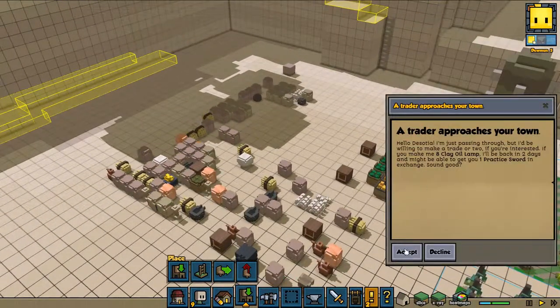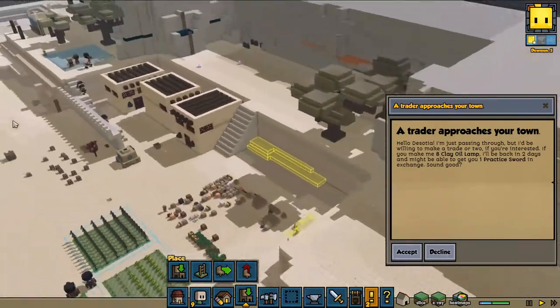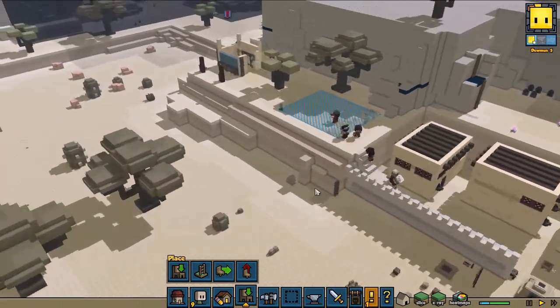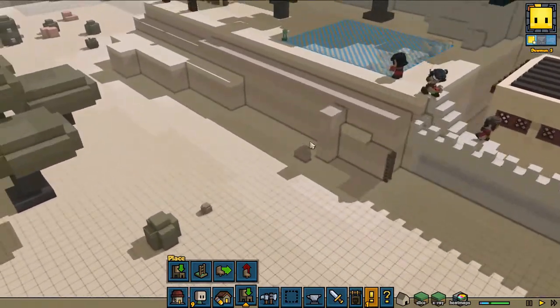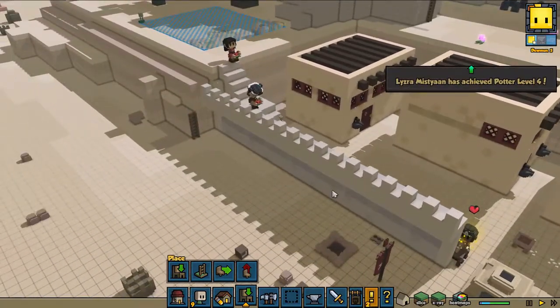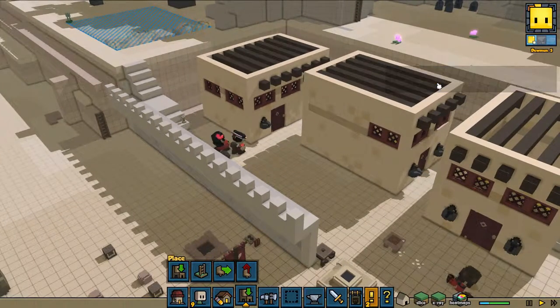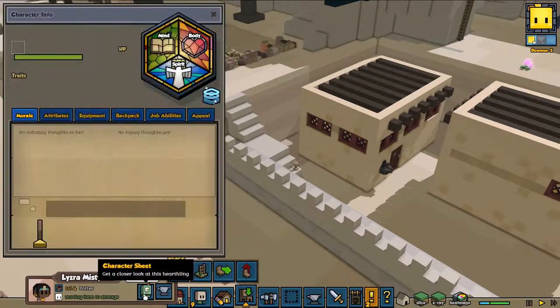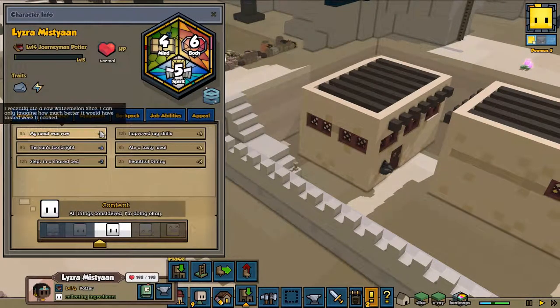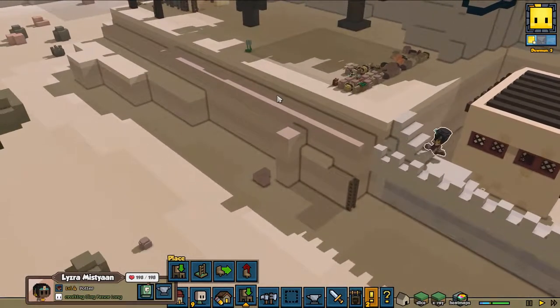A trader approaches — clay oil lamp. She's kind of busy and I still need this house done, so at the moment I'm going to decline. I want this house finished. Lisra has achieved pottery level four — great job! I guess she must be one of the few happy people. My meal was raw — yeah, we don't have a cook yet, that's kind of true.